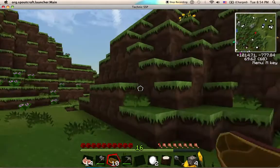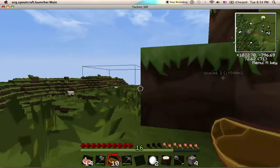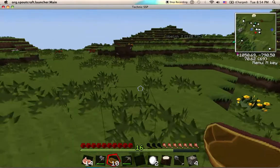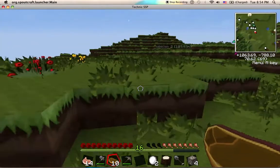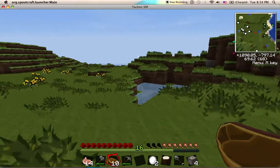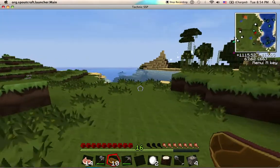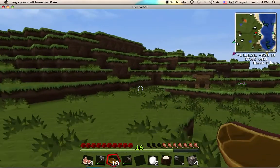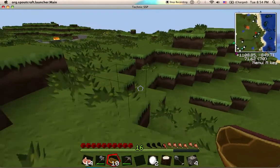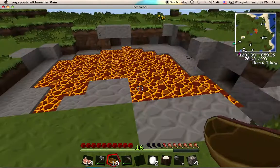I need to remember to grab some birch saplings because birch is the only tree that will not randomly create those super massive monstrosities. Which doesn't matter when you have something that pops from trees. But it makes them really bad for using an automatic tree farm. There's fire there.